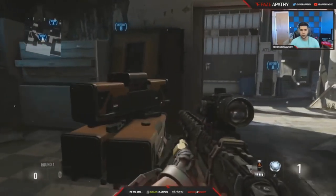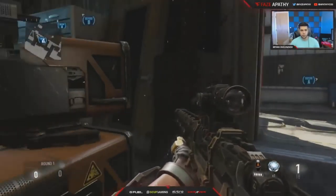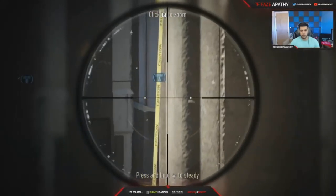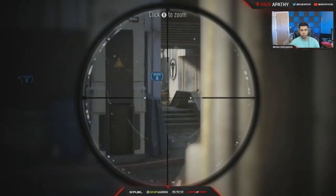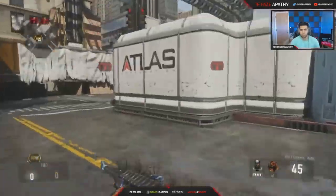The last bonus defensive spot — which is not really useful on full defense but sometimes in a 1v1 or 1v2 — you can sit here. You can see the cross to A, you can see the cross to green, and you can also see this cross, but it's maybe not really useful in a standard defense situation.